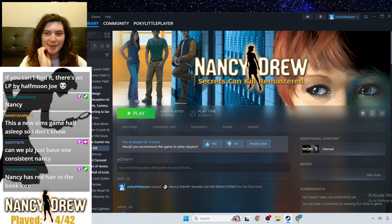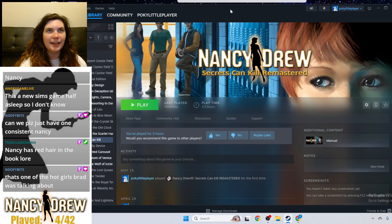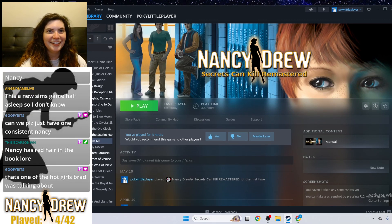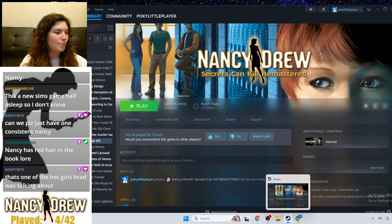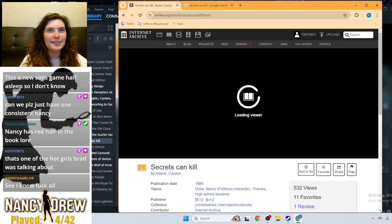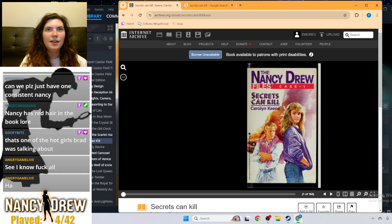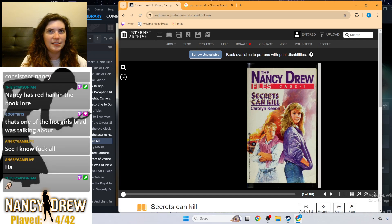Hi Angry Game Live, hi Power, hi Dwarf — thank you for the lurk. It's not the Sims, it's Nancy Drew — it's a mystery game. Before we play the game, I just have one more thing to share: I started to read the book. All of the Nancy Drew games are based on a book. This one's based on the Nancy Drew Files: Secrets Can Kill. She's looking very 1980s here. I think she's blonde on this book cover as well — is Nancy not always blonde?